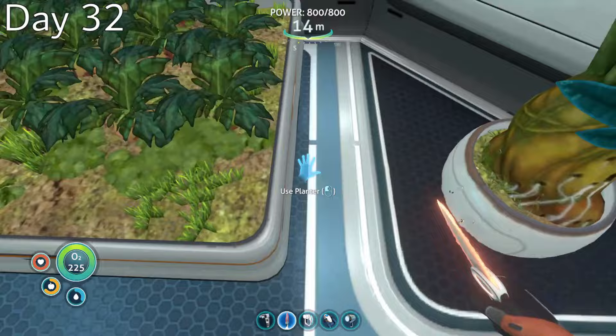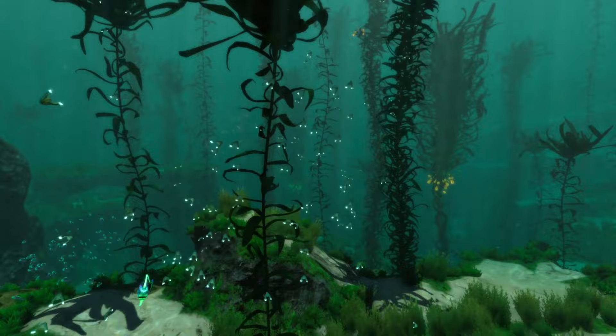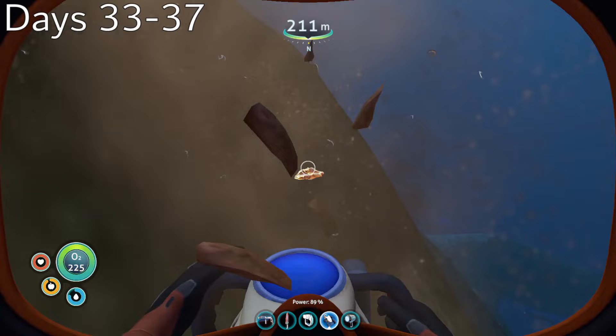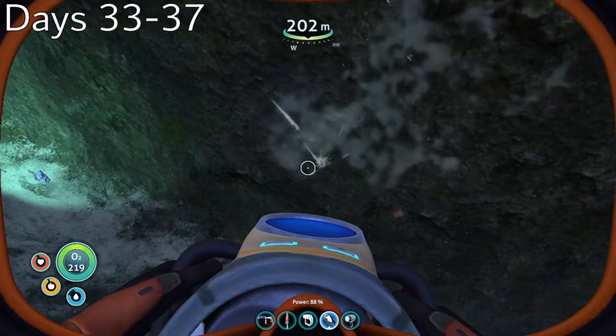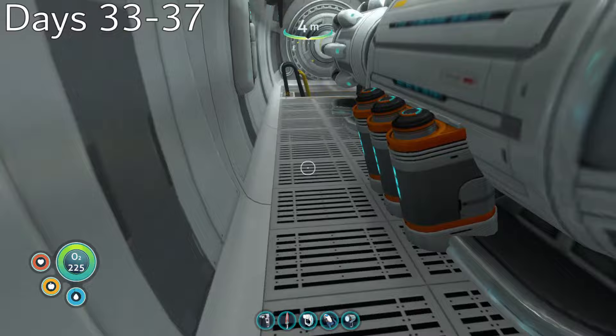Since I was going to be gone from my base for such a long time, maintaining a stable source of food and water within my Cyclops would be critical for basic survival. I also wanted to stockpile as many materials as I could, because certain useful materials such as Creepvine would be downright impossible to gather at such great depths. The next five days were spent collecting materials for the Lost River and Lava Zone, and I also put a little time into decorating my Cyclops since this was going to be my home for a while.